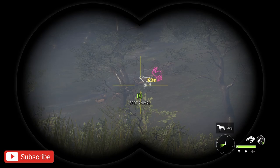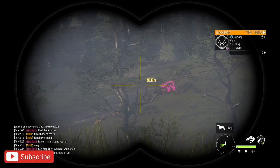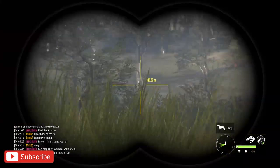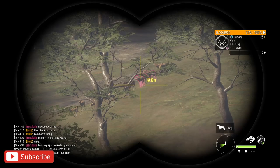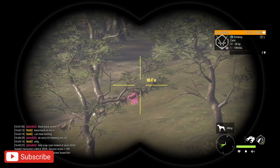Starting with loadout, I use the .243. You don't have to use the .243 — you can use the Mosin if you want. I would say those are your two best options with the Black Buck. As far as callers, you're going to want the Antler Rattler. If you plan on calling or trying to lure them, the Antler Rattler is the caller of choice. We're going to jump right into it and do a little more talking about Black Buck and the March 30th 2021 patch.